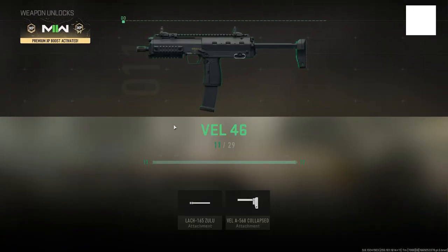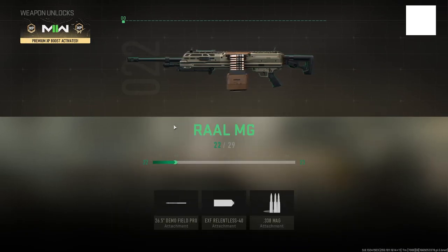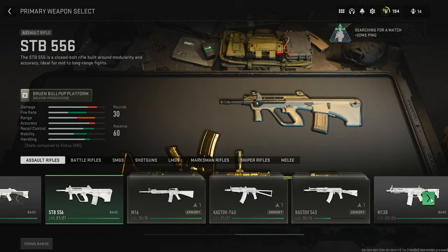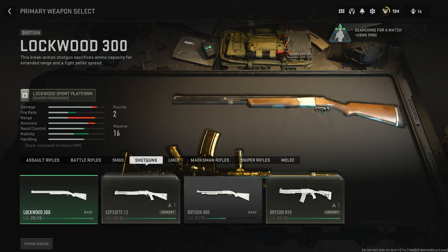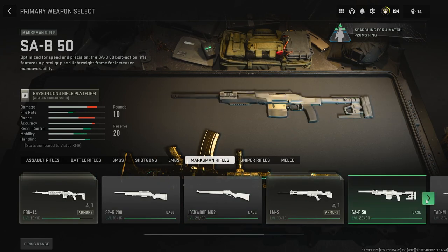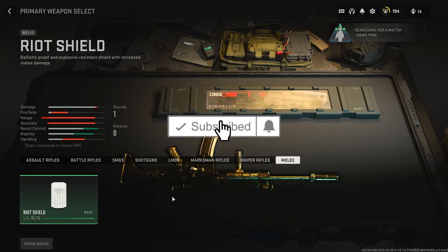If you're looking for the best working XP glitch after patch, I've got the XP glitch to show you that will max out your weapons in no time. You will get an insane amount of regular XP to level your character up as well. As you can see, I have a ton of weapons maxed out because of this. Try it out yourself and take advantage of this before they patch it — that's why you want to be subscribed to my channel. Without wasting more time, let's get into it.